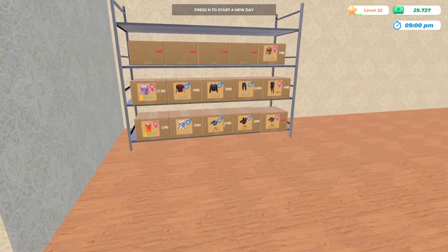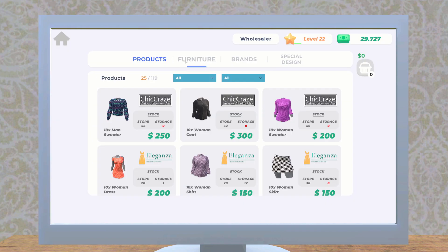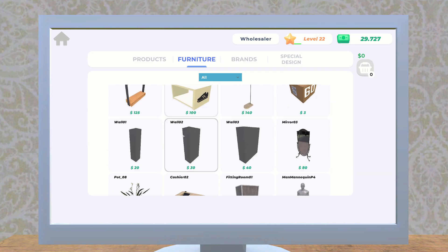I feel like we're going to have to purchase more boxes and maybe another shelf. So let's go ahead — Furniture. I'll get 40... actually I want 60 boxes.